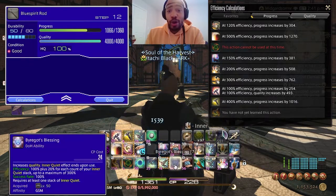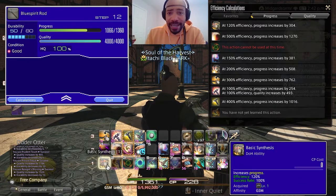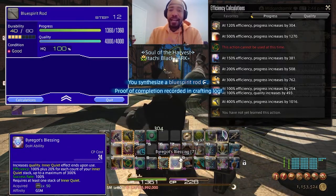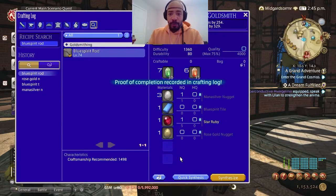That's going to take us to 100% quality, which is going to be an HQ item. Use Basic Synthesis to finish it and you're good to go. Bang — a high quality item using advanced abilities on purpose.